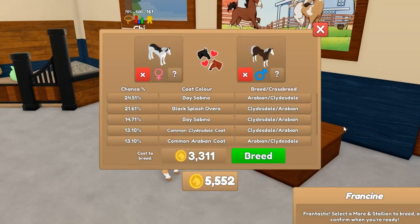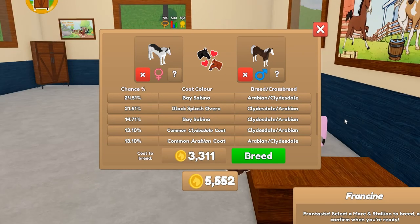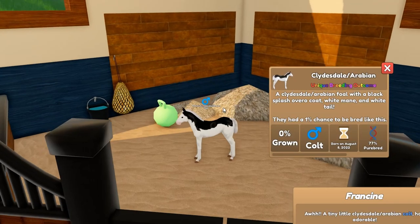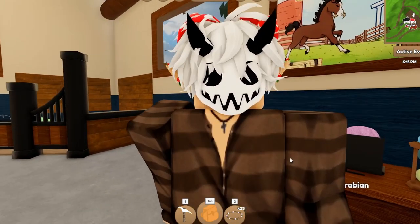We're back for our next attempt. We're gonna try with a Splash this time — I don't know how much difference that'll make, but it's also quite expensive, so after this one I might have to go sell some moonstone. Let's see what we get. Oh, we get another special coat — another Clydesdale. It's looking like we might not have good luck on our side today.